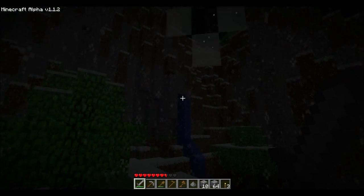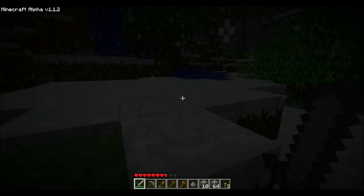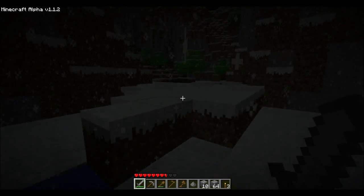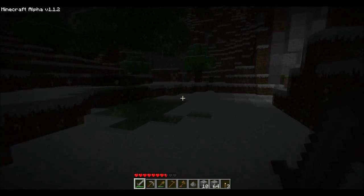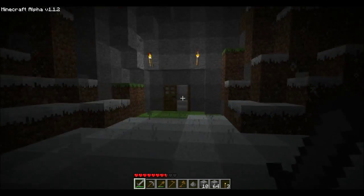I saw that over there — that's where our spawn point is, over in that direction. There's one more item that I want to show you guys to make, that I somehow have neglected to make yet, even though it's rather important to make one early on in case you die, now that we have a permanent shelter. Look — sapling!